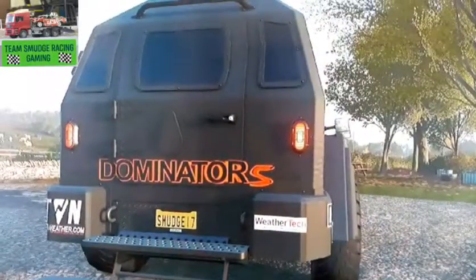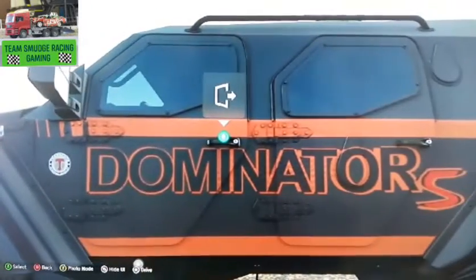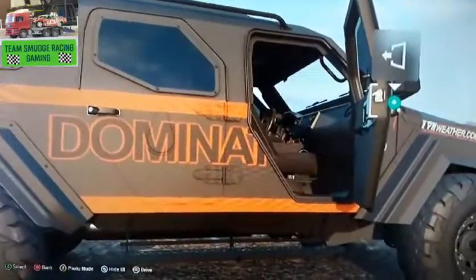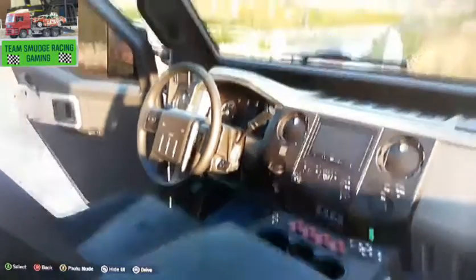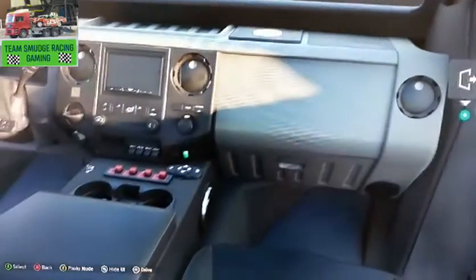We'll be testing this bad boy out in all terrains — stormy weather, everything like that. Let's jump out to the external camera and have a look around. I thought about what Reed Timmer would actually use. We'll open the doors up — I can't open that door for some reason. It is a four-door one, but let's have a look inside. There we go. We've got buttons there for the air compressors and everything. If we had hydraulics, we'd probably use it, but unfortunately Forza Horizon doesn't have that yet, though it still looks mostly realistic.